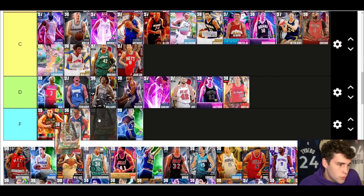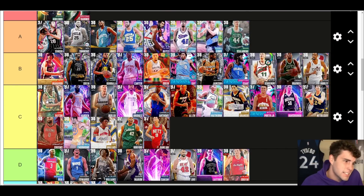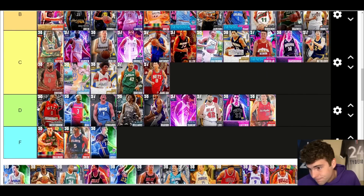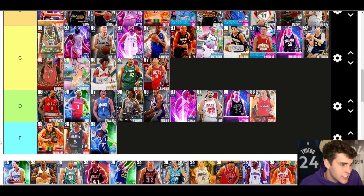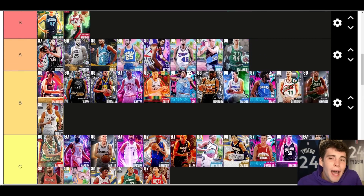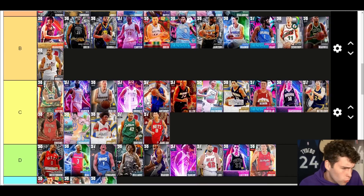Gary Payton — C tier. He just can't shoot enough, that's why he's C tier. Big Russ — D tier. I'm sorry. Big Russ had his time and I love Russ, but there are just overall better options at this stage. Franz Wagner — B tier. I'm a little biased against Franz because he should have been a better card. He was a Clutch Time reward — you had to win a ton of games — and that's who we got. Just kind of rubs me the wrong way.